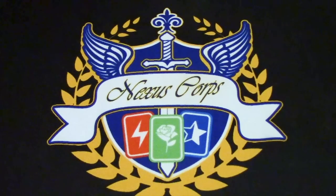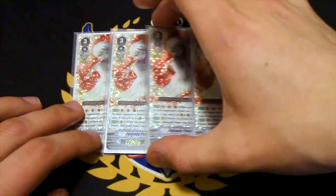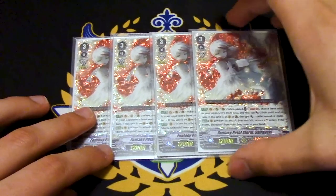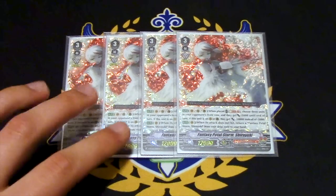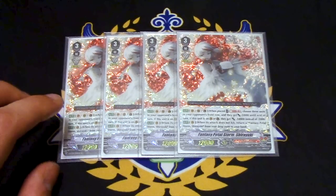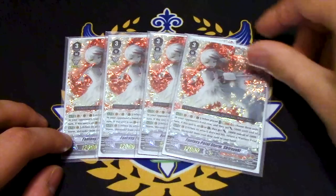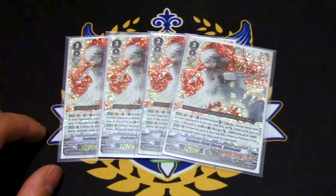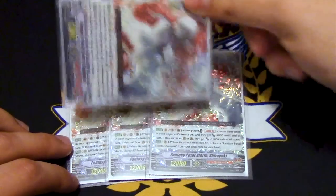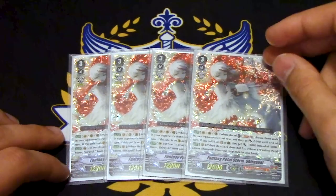Here's why this deck is fun — we're running four copies of Fantasy Petal Storm Shiryuki. This card is godly; its skills are fantastic. When it's placed on Vanguard, Rear, or Guardian Circle, you Soul Blast 2, choose three of your opponent's units in the front row, and they get minus 5k until end of turn. If it's on Vanguard or Guardian Circle, it's minus 10 instead of minus 5. So during your opponent's turn, when they begin their battle lane and attack, you just guard with it, pick three units, Soul Blast 2, and they get minus 10. That's just so funny.